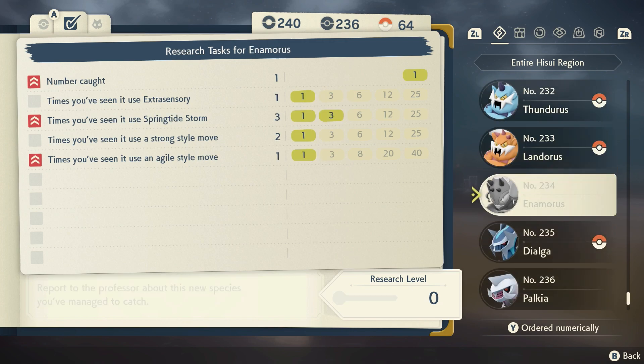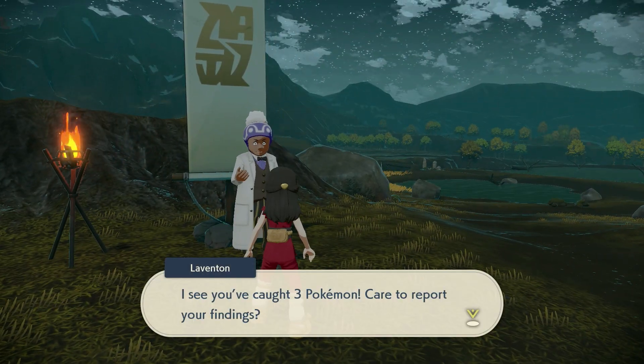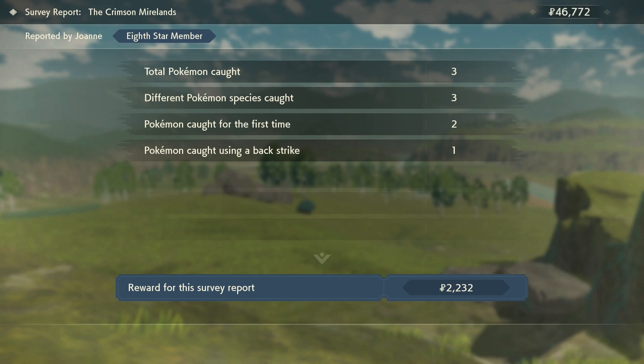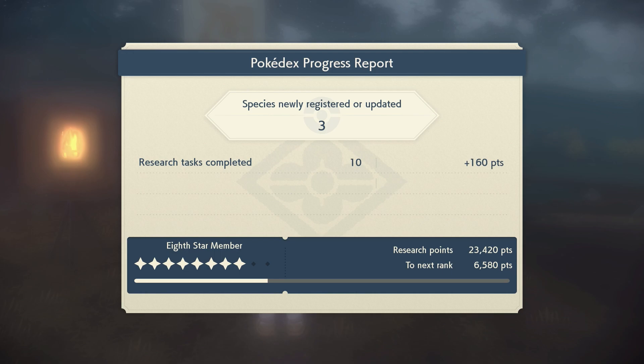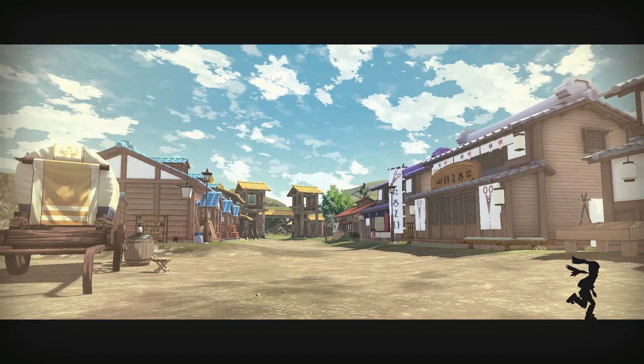Hey Enamorous — another one off the list! We are at 236 caught, 240 seen, and 64 completed. We have to complete the Enamorous Pokedex entry to finish the quest. We might already have all 10 research tasks — I think the fight took so long that we got to use all the moves. That means we've got six Pokemon left. We'll come back next time — all right, bye!